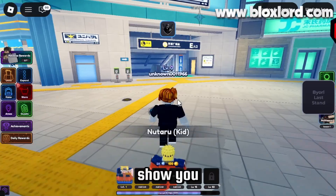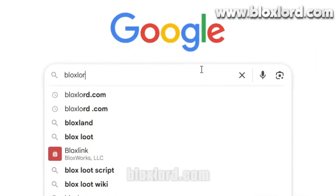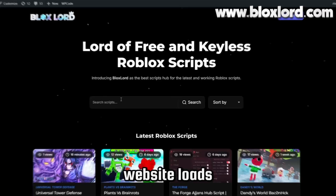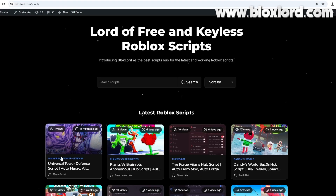First, let me show you how to get this script. Open any browser and search for Bloxlord.com. Click on the very first link, and once the website loads, you can search for any script you want. For this video, I'm going to click on the Universal Tower Defense script article.